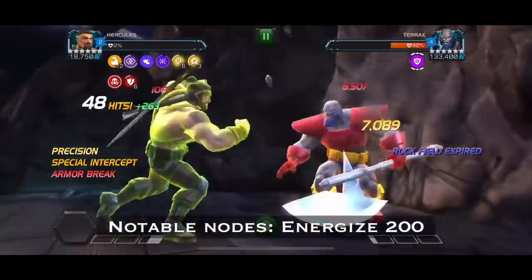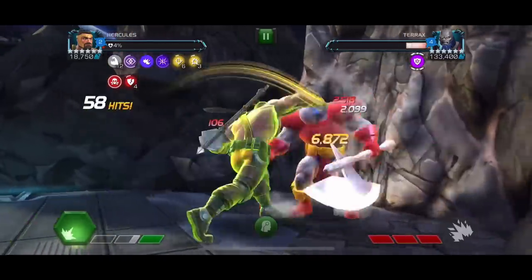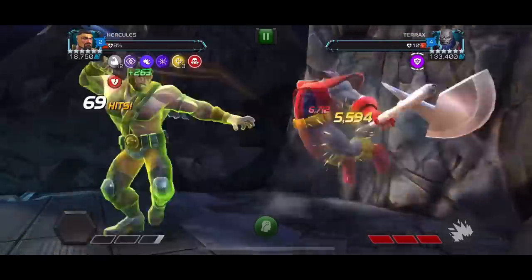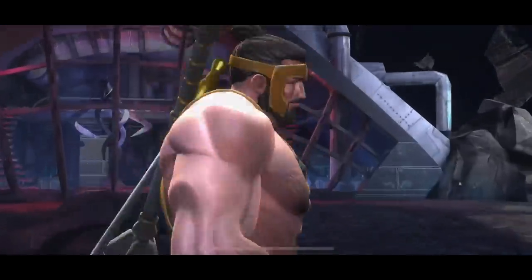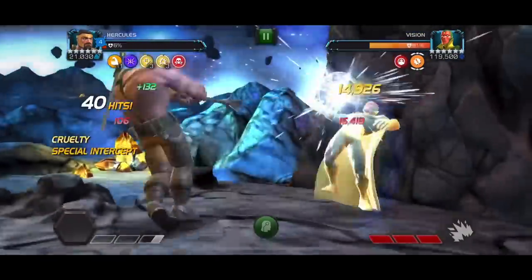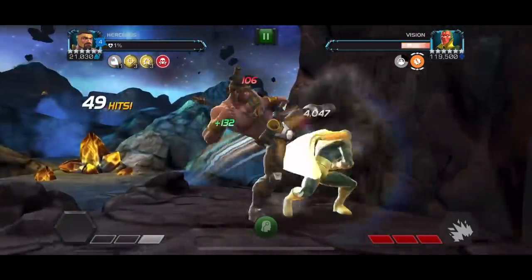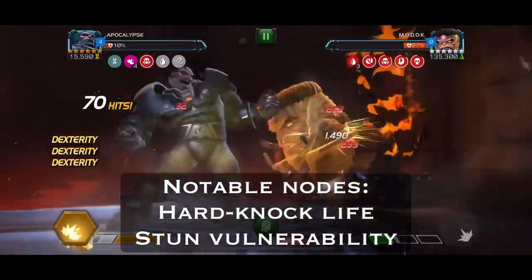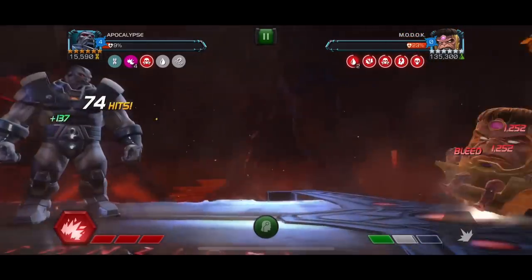Hercules, Apocalypse, Ghost, and Cable are ranked three while Archangel is ranked two. The first lane is straightforward — Hercules plows through Terrax, Vision, Spider-Ham, and Modoc. For Doctor Doom you want to use Apocalypse, who's a great counter because he's extra large so he doesn't take glancing damage. The Vision fight is a nuke fest — just trade as much damage as possible until you get your SP3, which should cost about one revive at most.